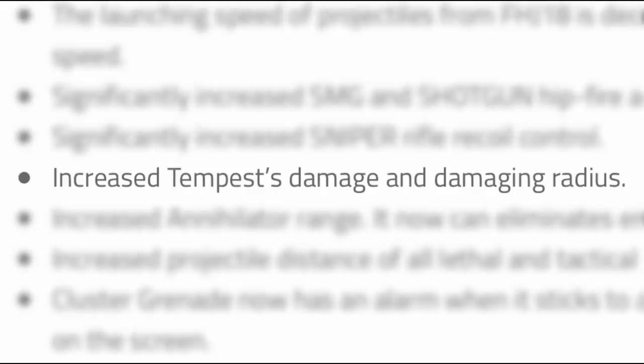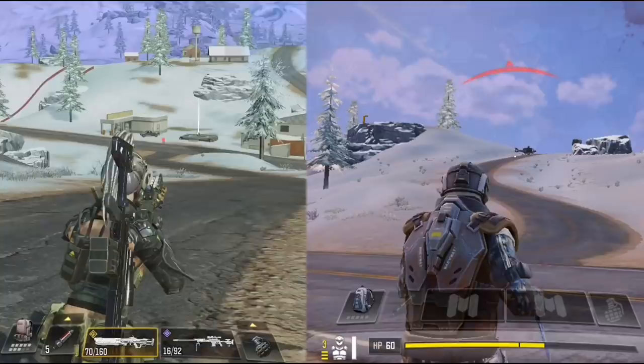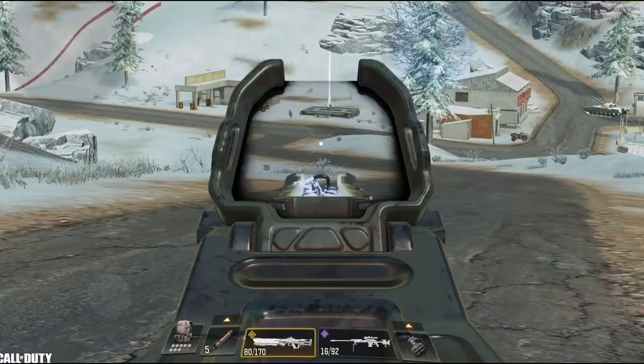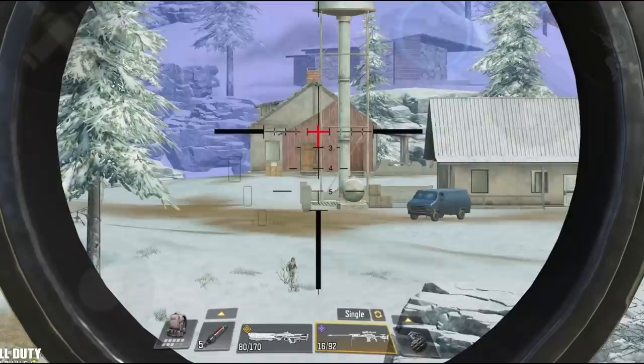The second big buff was done to the Tempest, which received both damage and radius buffs. Like the annihilator, it can now kill anyone with 2 shots at any range, and also has a render range of 150 meters. These 2 buffs make both guns better than snipers at mid range — the only difference is that snipers have better render range, allowing you to see enemies at very long distances.